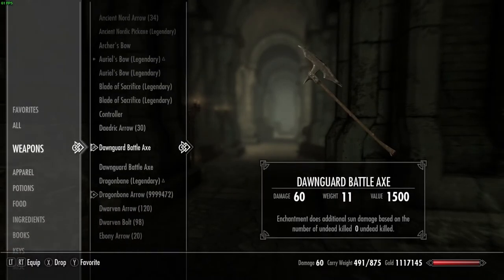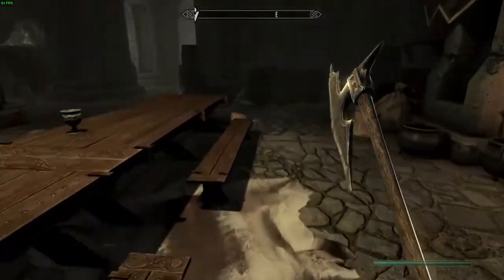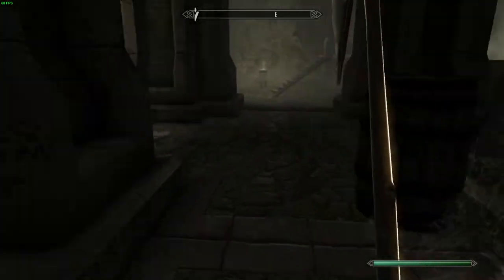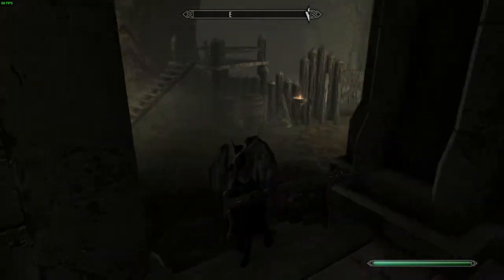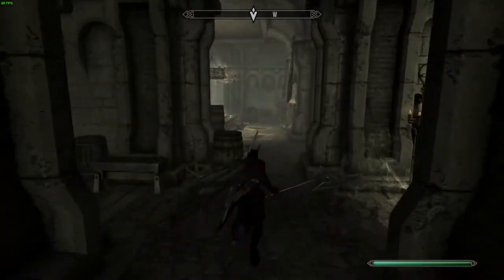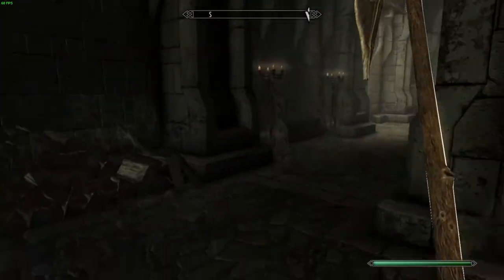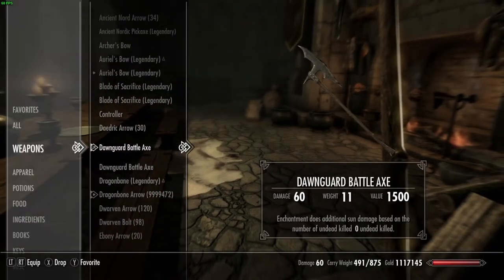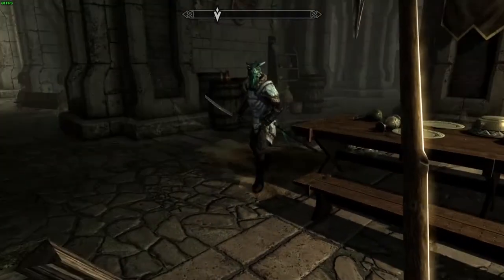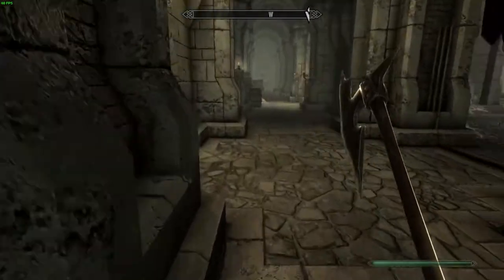This mod adds two axes that are fashioned after the Headsman's Axe, except they do quite a bit more damage than the Headsman's Axe — they do 20 damage. My character says 60 because he has maxed out two-handed, but they do either 20 or 22 damage — it might be 22 actually. They also have an enchantment that does more sun damage per the number of undead that you have killed, which is of course very useful in the Dawnguard questline.